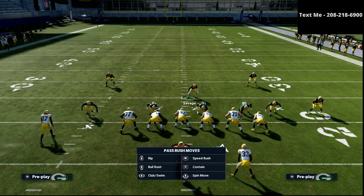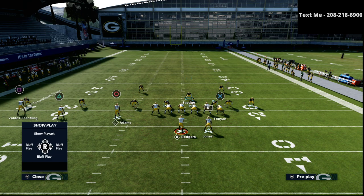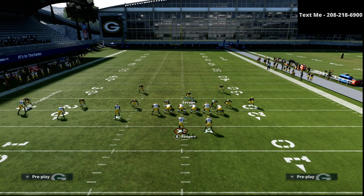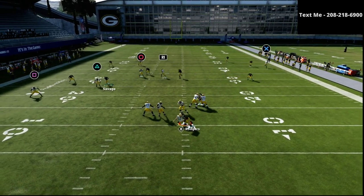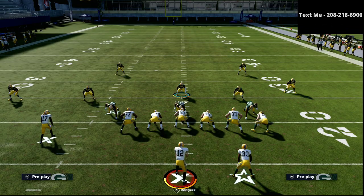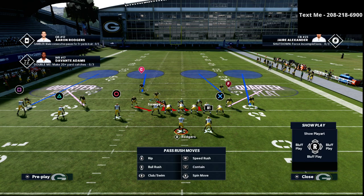Another play a lot of people like to run — especially trips tight end users when they start to see you're going to a lot of zone coverage — is they'll run a hitch or little underneath patterns that are so common. Basically you're just going to user right in there and fill that in to take that away.